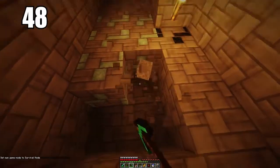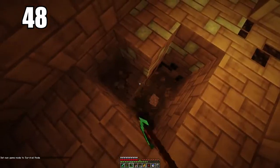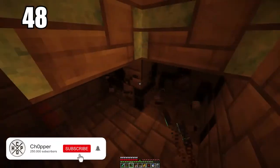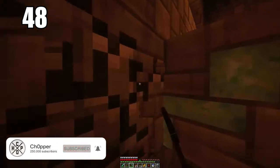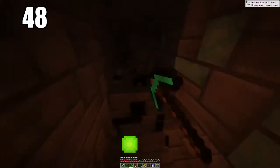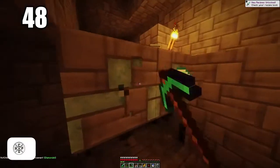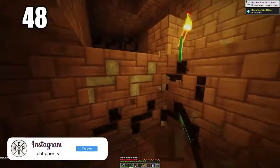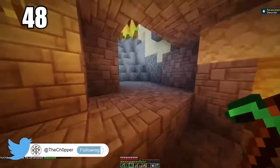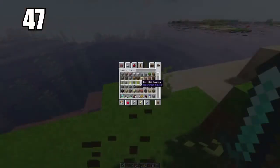If you're falling from a high place, you can save yourself by placing water at the right moment before you hit the ground. Spam your jump button and also spam your place button as you're falling, and just before you hit that last block, that water should save you and you'll take no damage at all. Number 48 is to isolate your ores when mining — for example, if you stumble across some diamonds in a rough spot.